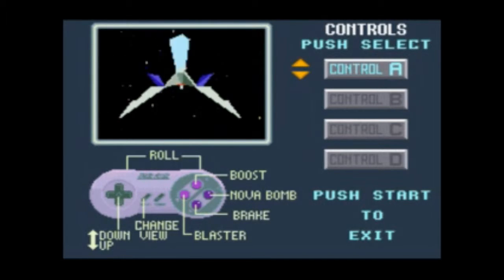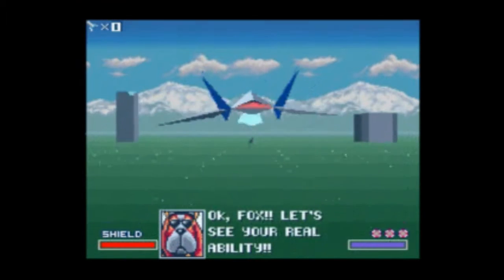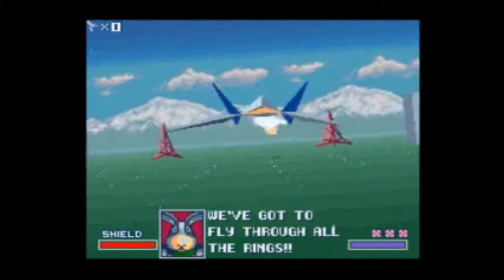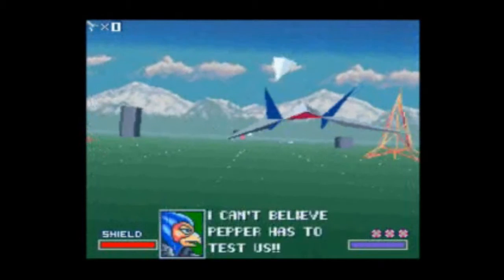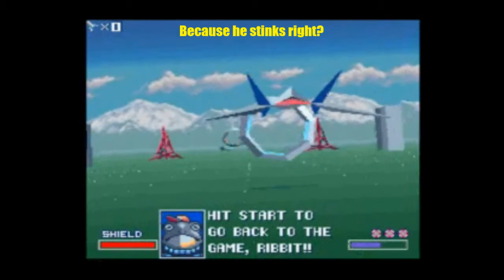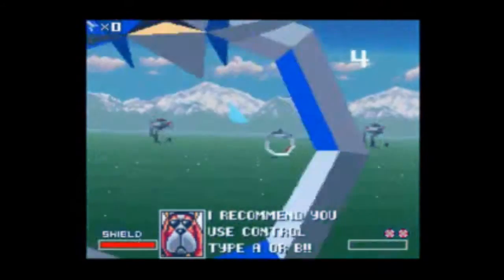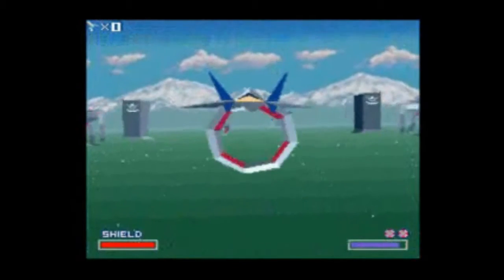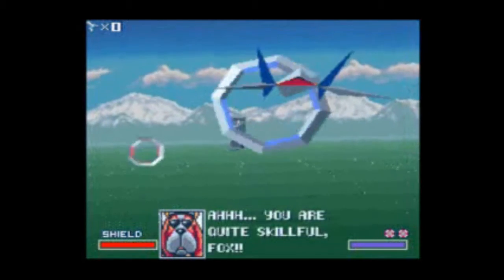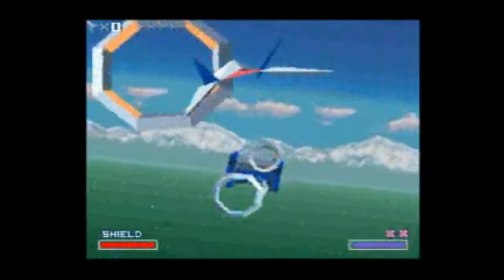Now you have four control schemes for the game — I just showed them off real quick. I'll be using control A because it's the default and it works best for me. This is training mode, just so I can get a little bit of practice and explain the game. Y is your fire blaster. X is your boost. A is your bomb — you can trigger it by hitting A again and you won't blow up anything on screen. B is your brake, which you use to get through rings. If you hit L and R you'll do a roll, or tap it twice and you'll do a little spin.